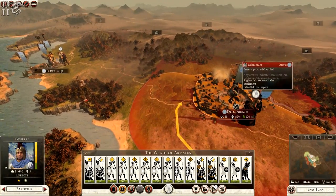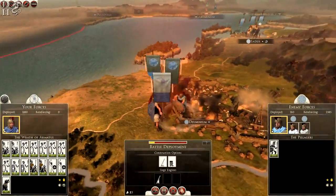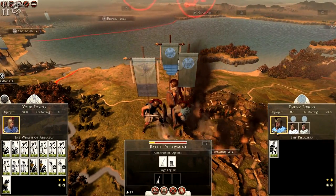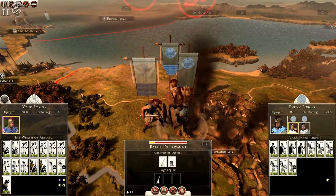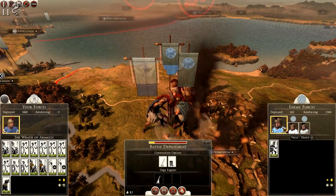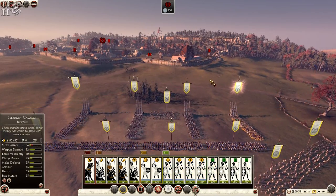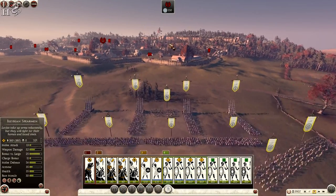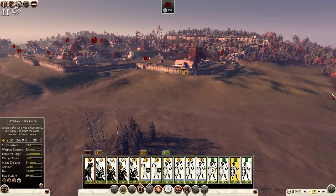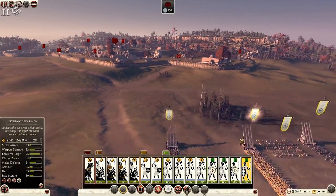The first battle is against a settlement — it's a siege rather than the open field battle I was expecting from the forced march stance. I was hoping for an open field battle but that doesn't seem to be the case.